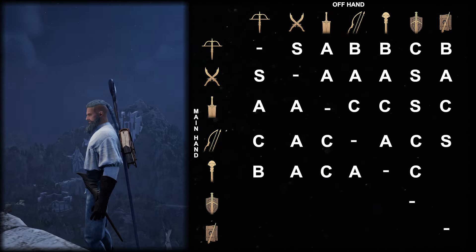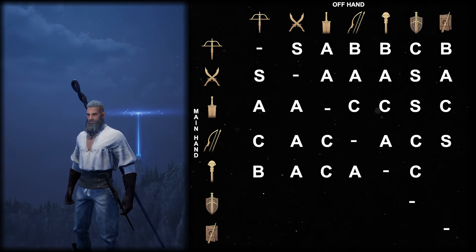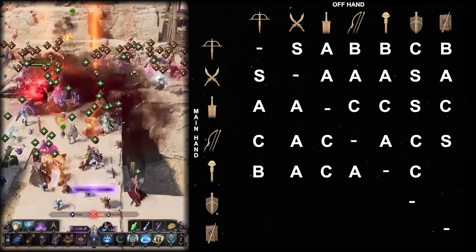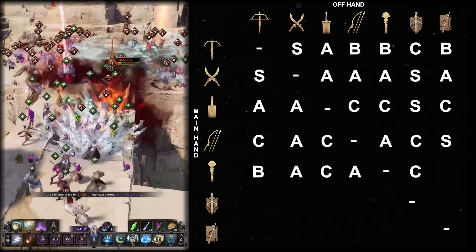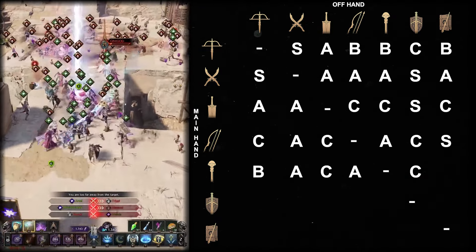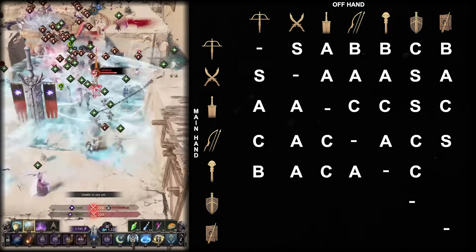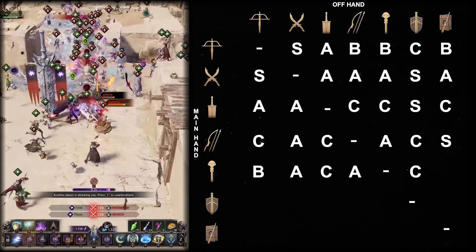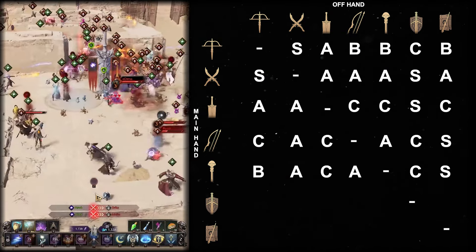Staff wand in both the DPS build and healing support build provides excellent value for PvP content. Either high AoE capabilities combined with wand's AoE CC can decimate any group of players, while the healing build just makes it invaluable to any group. In small-scale, you have enough survivability tools with offensive CC and heals, while you can counter burst damage. It goes into S tier.